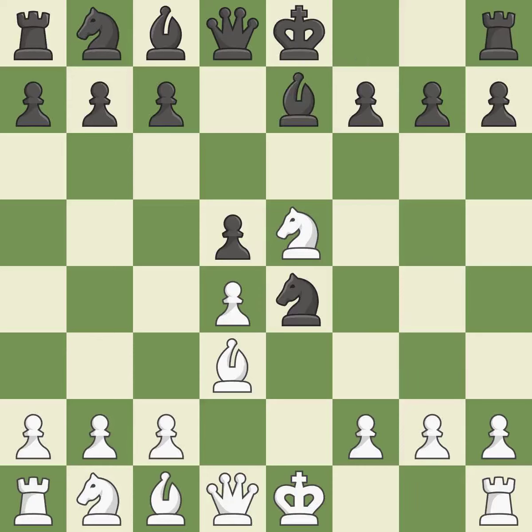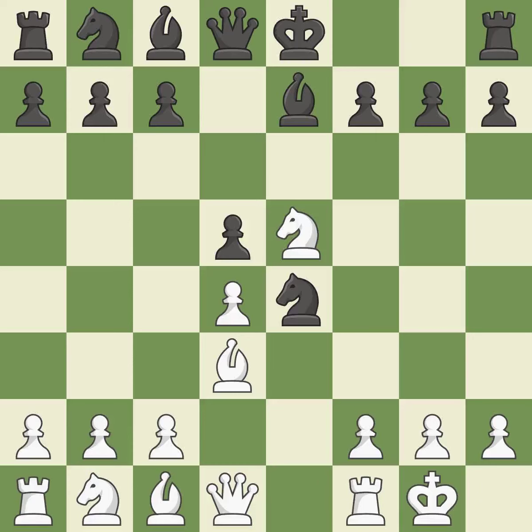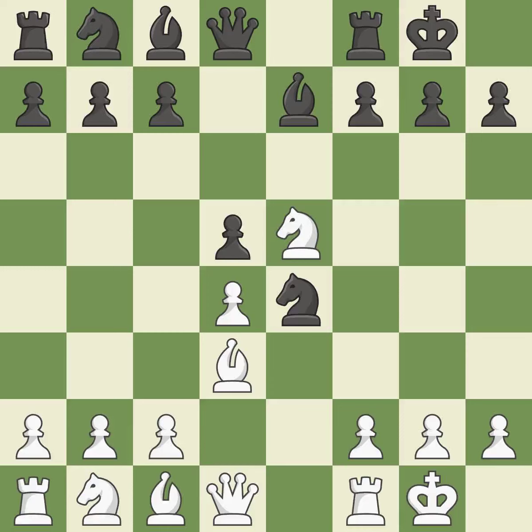This misses a better way to develop a bishop off its starting square — it is an inaccuracy. Castling gets the king to a safer square, out of the center of the board, while also developing a rook. Castling kingside tends to be safer because the king is further from the center. Castling to the same side of the board as the opponent tends to lead to less sharp positions compared with opposite-side castling.